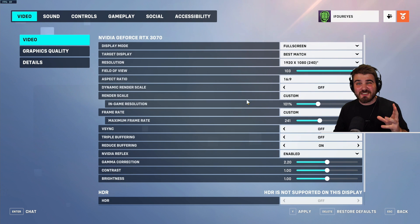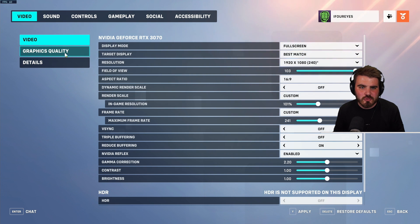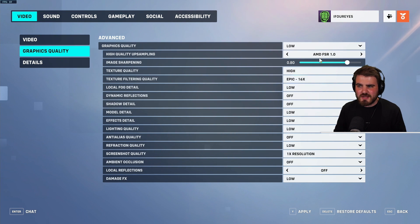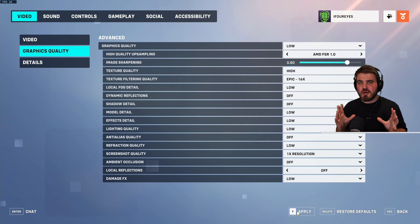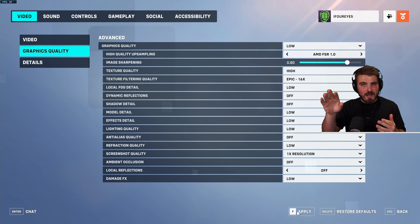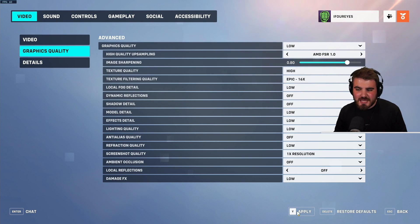However, if you want the best visibility, a trick is to set your render scale to 101% — upscaling it just a tiny bit. Then set high quality upsampling to AMD FSR 1.0 and put image sharpening to 0.8. This gives you a large amount of sharpening that really makes the game crisp. I've had this on for a few days and I'm able to spot enemies so much easier — even those hiding in little head glitches at the back of maps when pushing the payload.